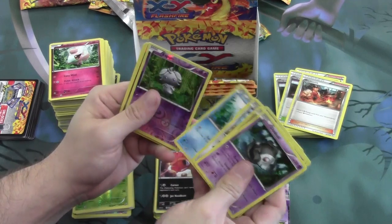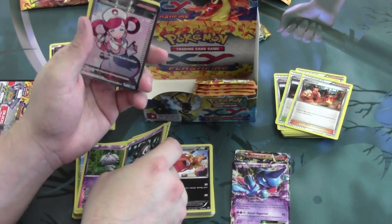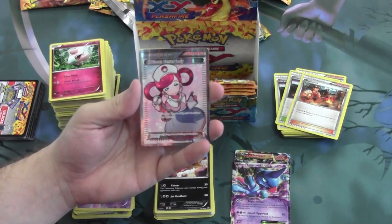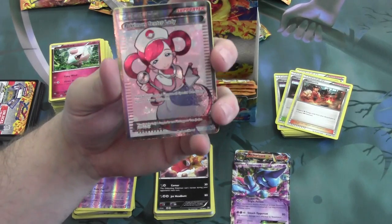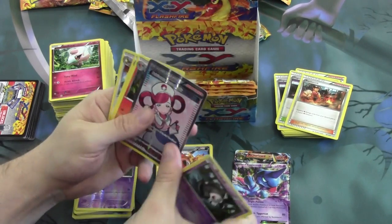Moving right along. We have a Reverse Foil Espurr and we have a Full Art — Pokemon Center Lady. I like the art of it — it's pretty nifty. It's got neat little textures on it and everything like that. It's pretty cool.